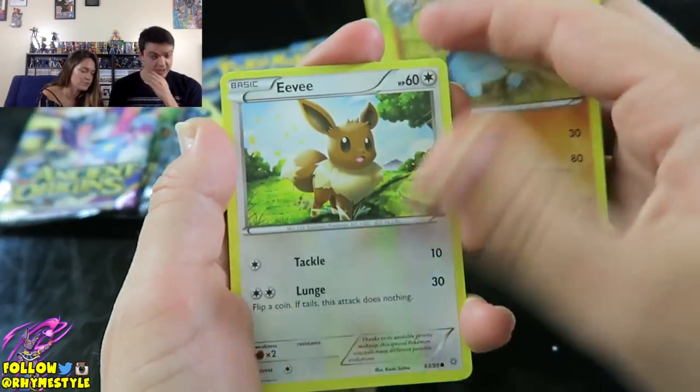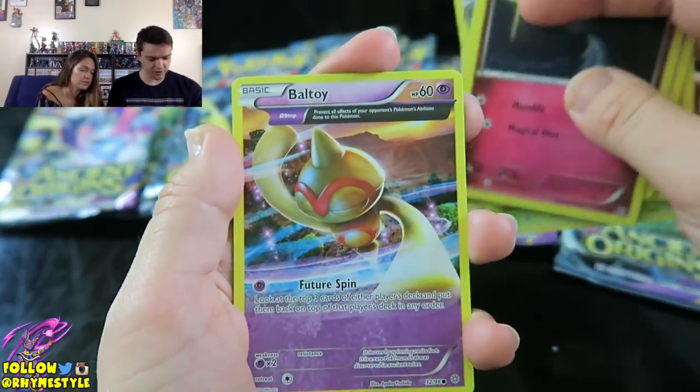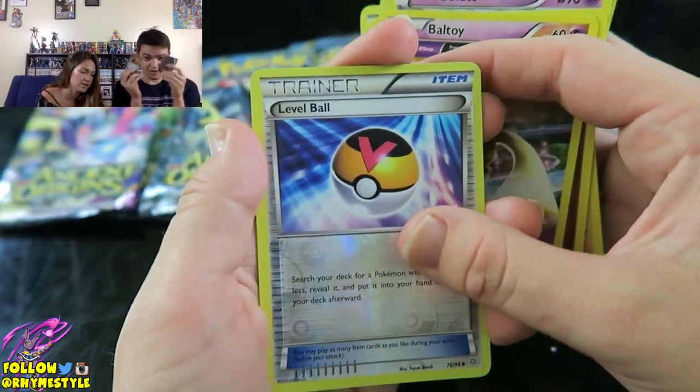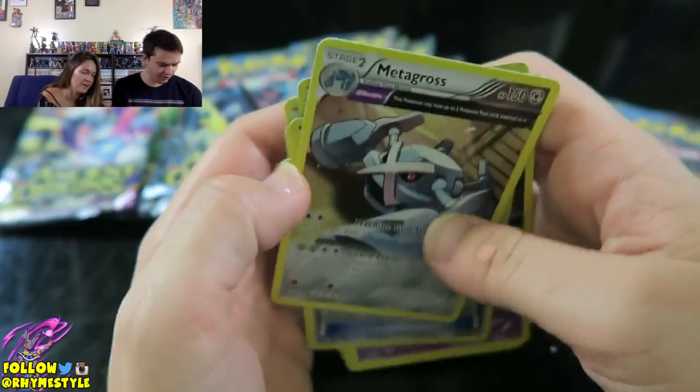Okay, pack tire again. But then again, I could always be wrong. Instinct only goes so far. A secret rare is a secret rare, folks. Metagross. There you go. Metagross.